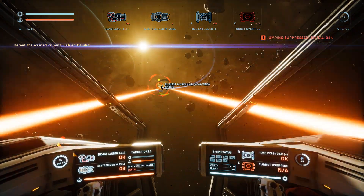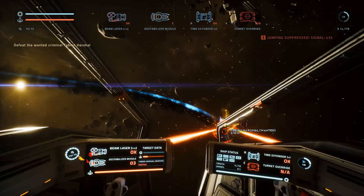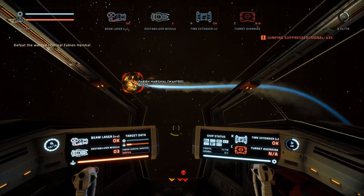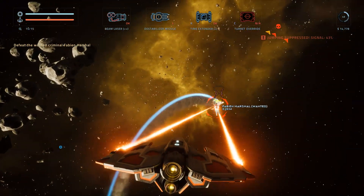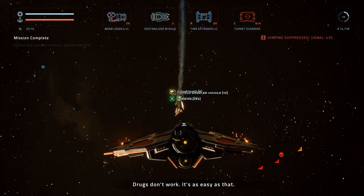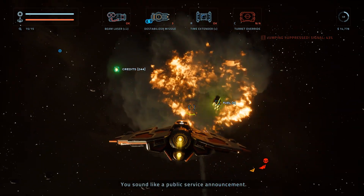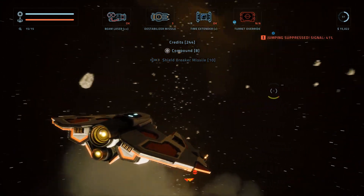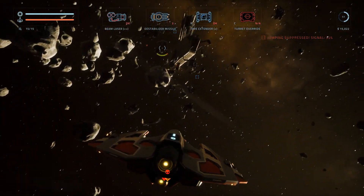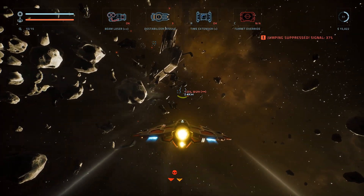You can switch it up to the old cockpit view, but I like the ship view better. I think there are four ships. You get two of them automatically and you've got to buy the other two. I actually have enough to buy one of them, so I'm going to do that. I can't wait until I die so I can buy more stuff.